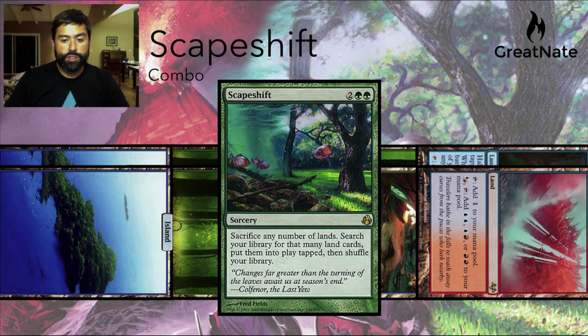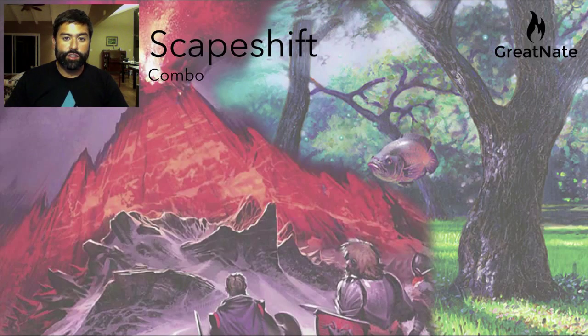Then they cast Scapeshift. Scapeshift, as we said before, says sacrifice any number of lands, search your library for that many lands, and then put them into the battlefield tapped and shuffle your library. So they're going to sacrifice eight lands — they go away — and then they dig into their library.